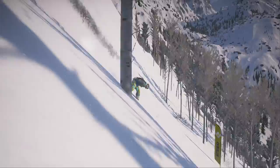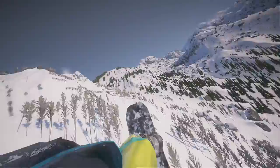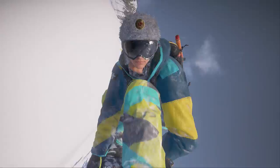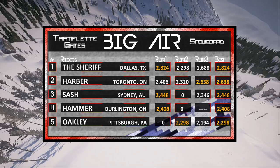Moving on to Oakley's final run. He's coming up with speed, looking to catch up to the competition in front of him, and he's going to land that clean — a quadruple rodeo 2160 truck driver. Another truck driver, only the second one of the night. The truck driver is a hard one to pull off and doesn't reward too many points. He comes in with one of the cleaner landings of the night, still ending his jumps faster and higher than anyone else. He's going to be low on his score with 2,194.